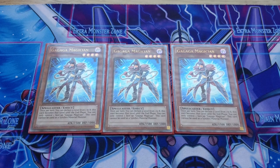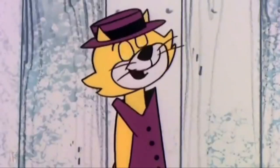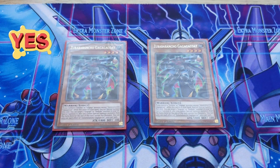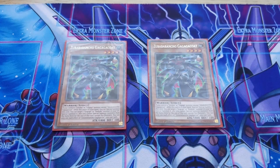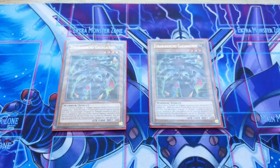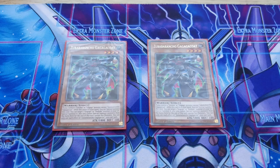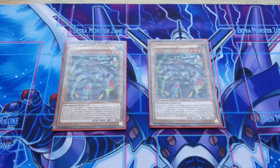Consistency is key with this deck. Bababancho Gagaga Coat is played at two — that's the perfect ratio for Sisters of Utopia. You can add this card with Onomatopyra, which is searched with Onomatopickup, again adding consistency to the deck. The discard targets will be the Exorcister monsters, such as Exorcister Ellis.